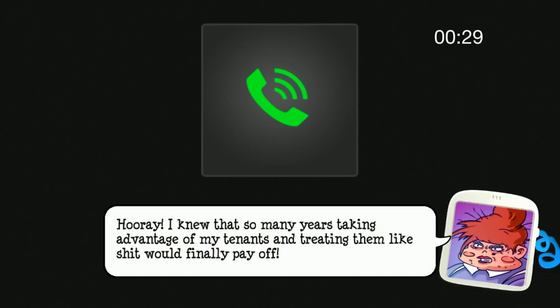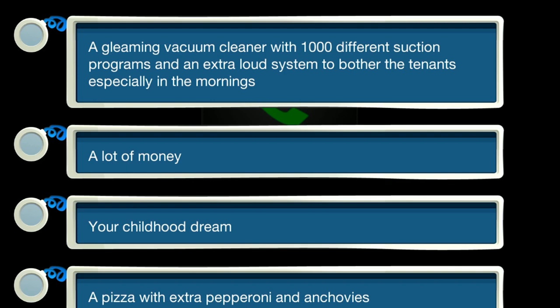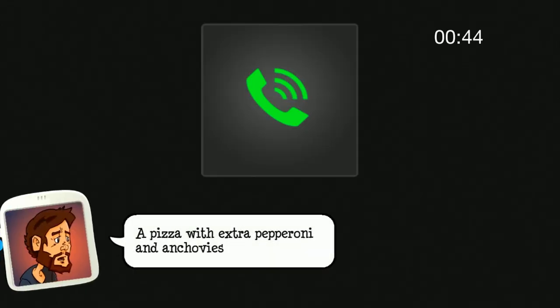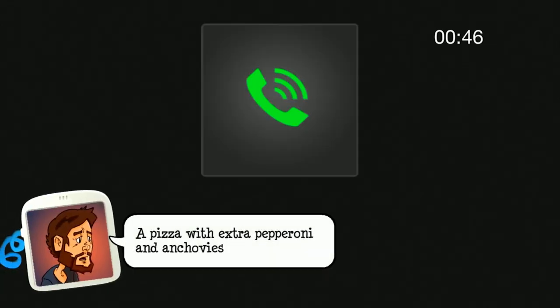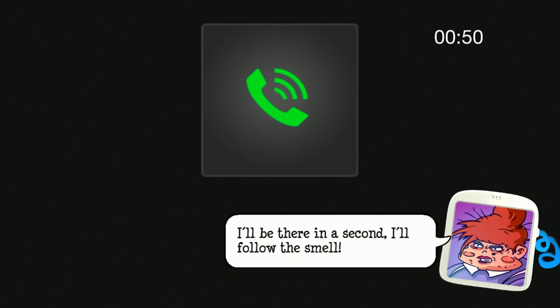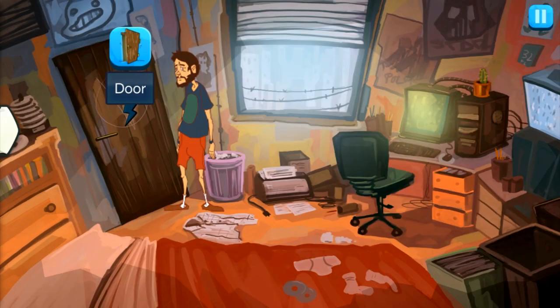'Hooray! I knew that so many years taking advantage of my tenants and treating them like shit would finally pay off. So what's the prize?' The tip said a pizza, so that's what it is. 'It's my favorite pizza — I'll be there in a second. I'll follow the smell.' Now I'll be able to leave. That dude is pretty mopey.